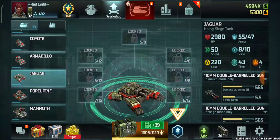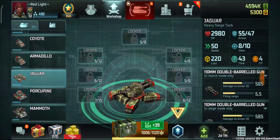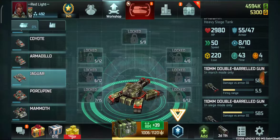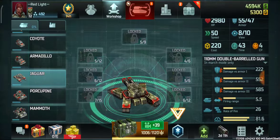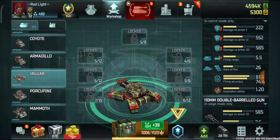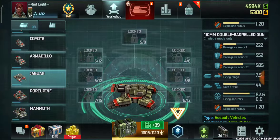We also know that jaguars contain four command points and hammers contain two command points, and can be produced a lot quicker. So the question is: is it possible to beat a jaguar using double the number of hammers? We will be testing it. First I'm showing you the statistics of the jaguars, then we will be coming back to the hammers.